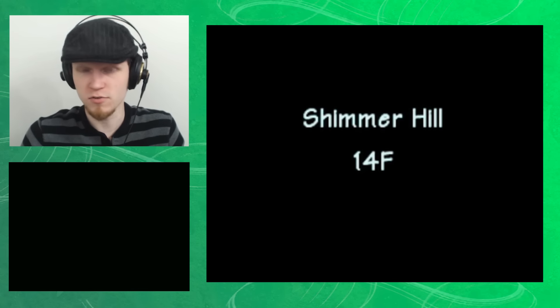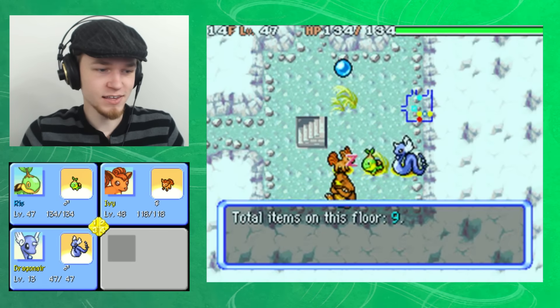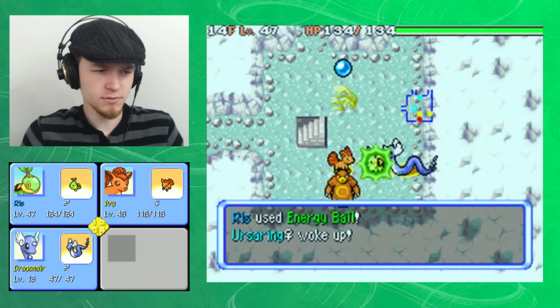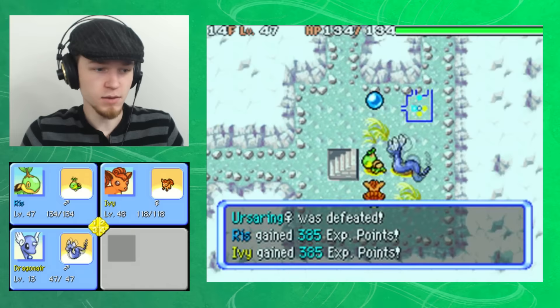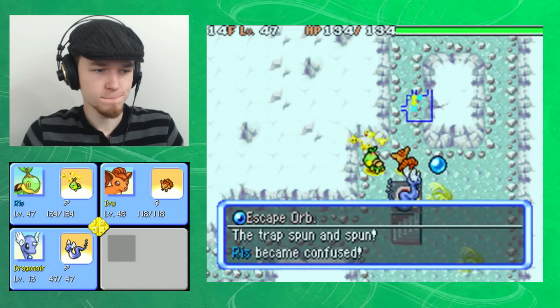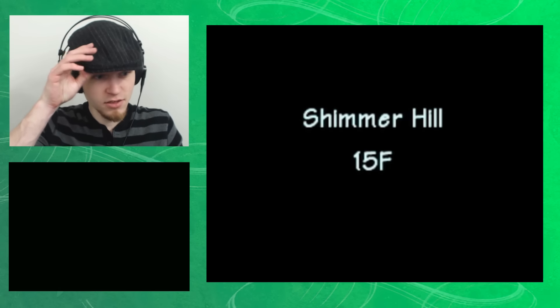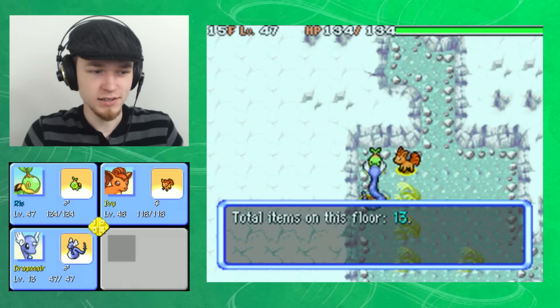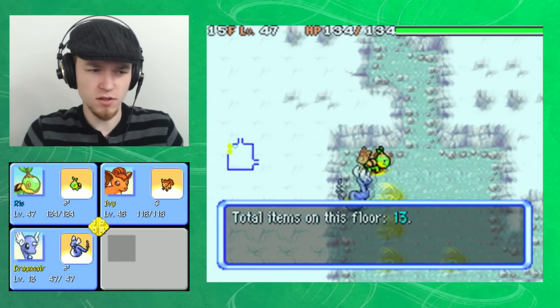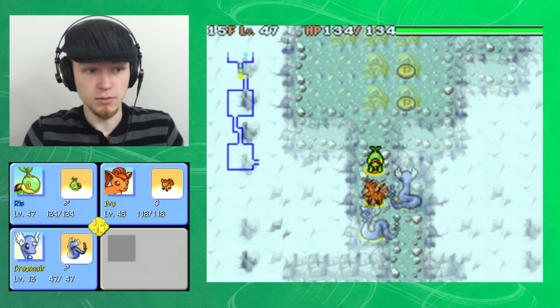Let's go onto the fourteenth floor of Shimmer Hill. Luckily I'll take him out — he was going to wake up as soon as we moved. Don't need an escape orb. I just want to hit the stairs. So here we are at the fifteenth floor. We know that this dungeon is at least fifteen floors long. And the more you know, the more you know.